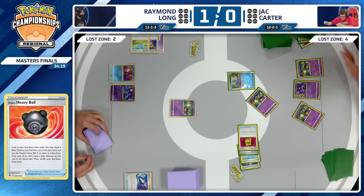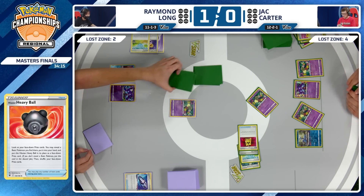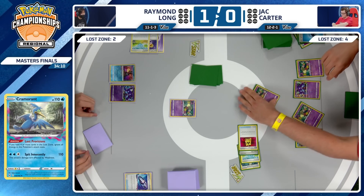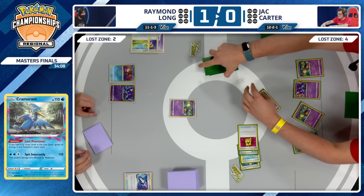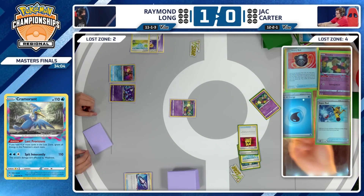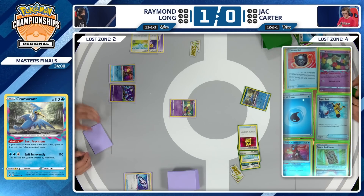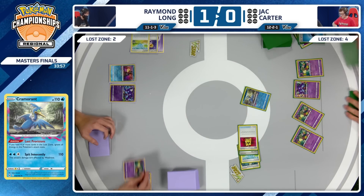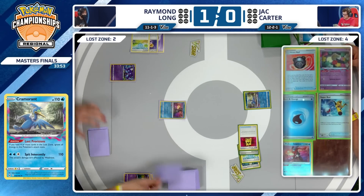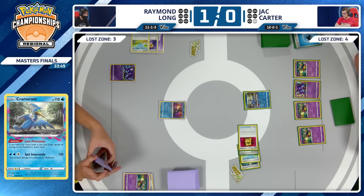Definitely the more reasonable play. It would have been more exciting to see Radiant Greninja on turn one, but this is really all you need — Raymond just has one Comfey in play, and that's the main thing you care about KOing. This Sableye is not going to be doing anything next turn for Raymond. Take out this Comfey and get ahead in the game. Limit your opponent from that extra draw from Flower Selecting, and of course stack those cards into the Lost Zone. First to the prize cards for Jack Carter.